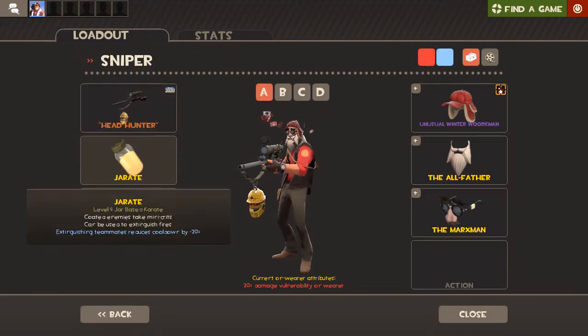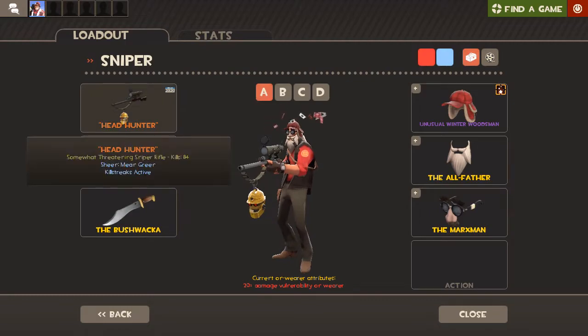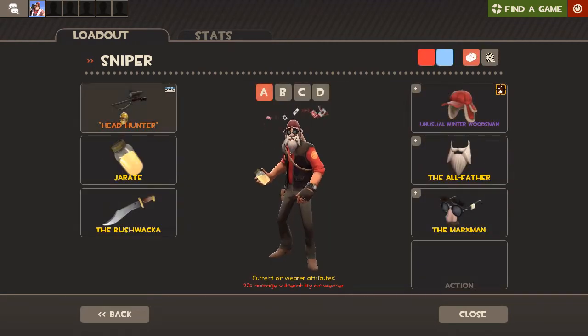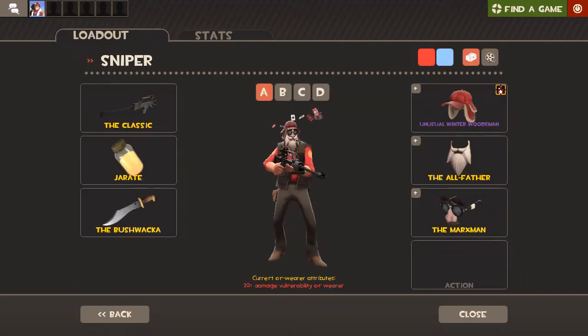For Sniper it's again the normal loadout: Sniper Rifle with the Bushwacka and Jarate combo. This is just so good. As a sniper you shouldn't really be right out on the front line, so you don't really need an SMG — I just use Jarate with this. Sometimes I will use the Classic because, you know, Classic is good.